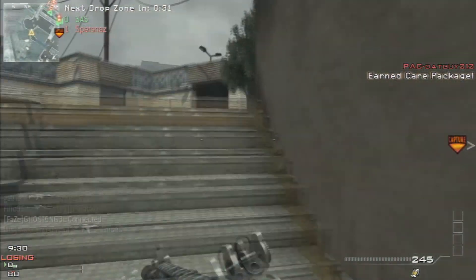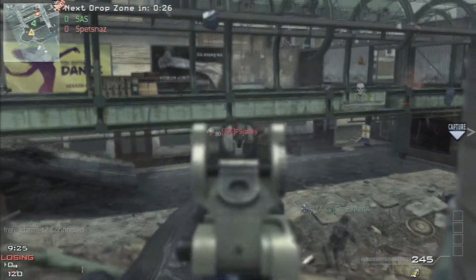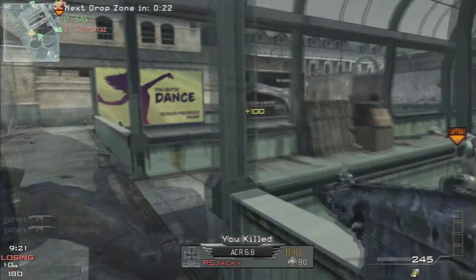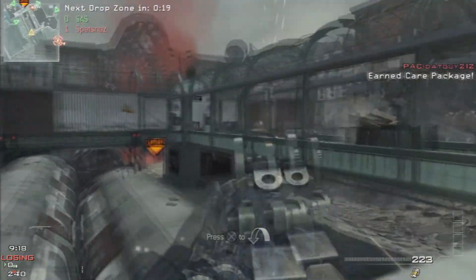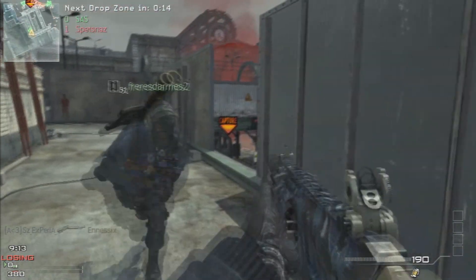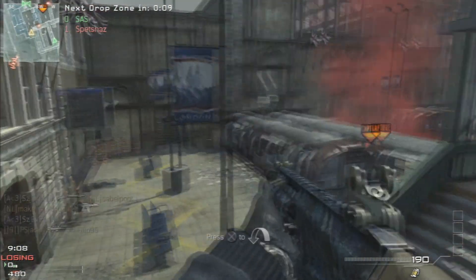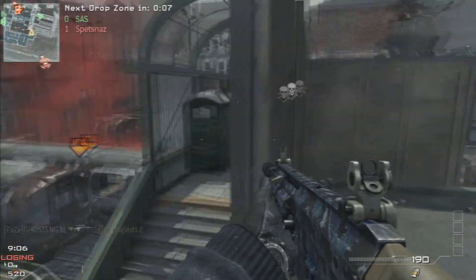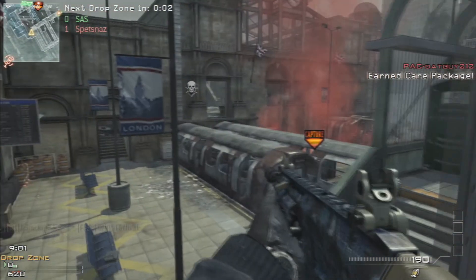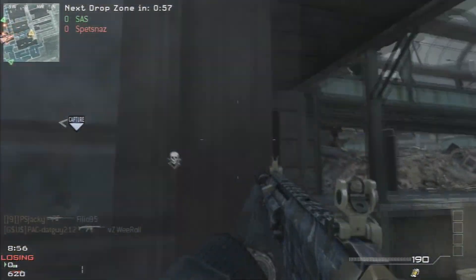The idea of the game basically is to get to the capture point. You'll see a capture point flash up on the map, and the objective is to hold that capture point. If you're holding it, you'll get rewarded not only with points but with a care package which you'll be able to pick up quicker than anyone else. There are no killstreaks in this game mode.